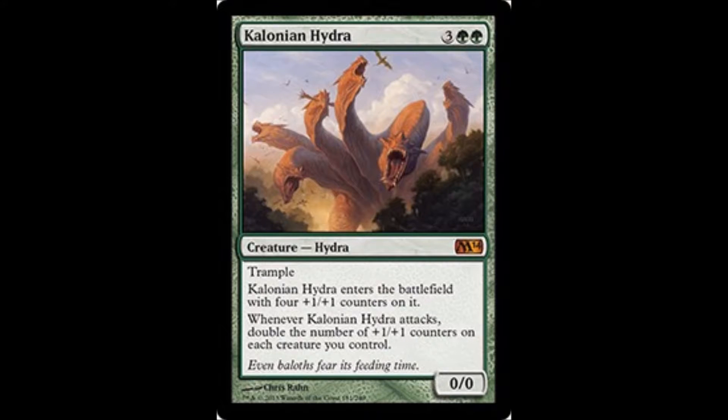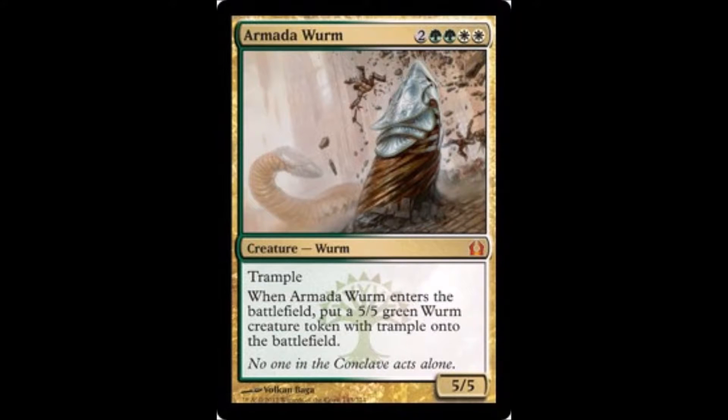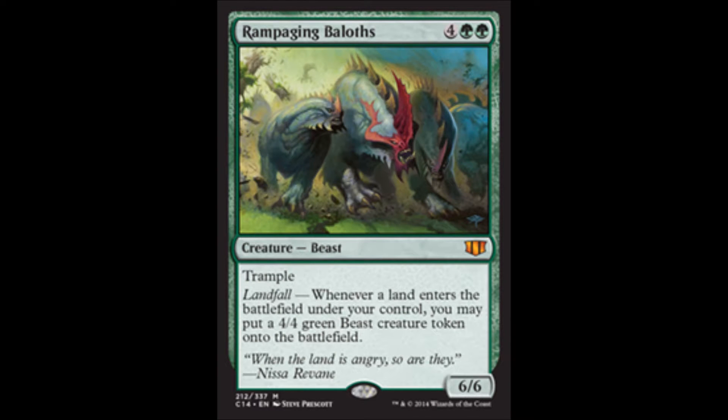Kalonian Hydra doubles the number of counters on each creature you control whenever it attacks. Armada Wurm comes into play as a 5/5 trampling dude and makes another one — I'd say that's pretty alright. Whenever a land comes into the battlefield under your control, get a 4/4 dude.